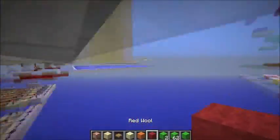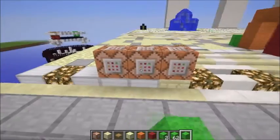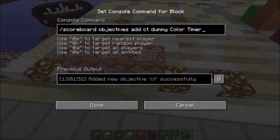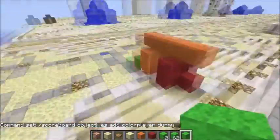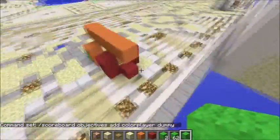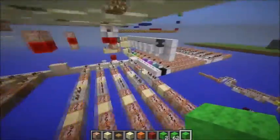Now this is why it took a long time to make — quite a contraption. Let's get into what you need to type before. You need: color dummy, CT dummy color timer, and color player dummy. The color player objective is what we're using in this minigame to track if you're in the game.